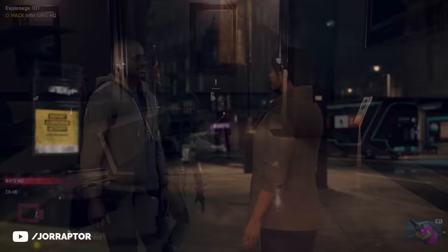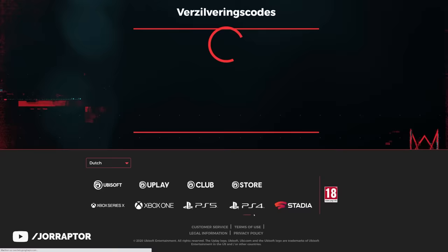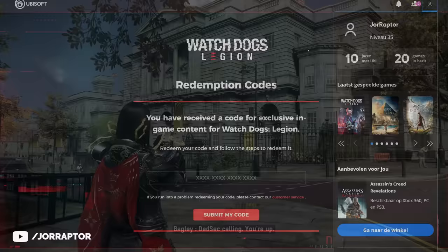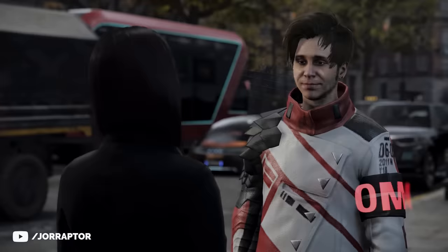There are also other ways to get powerful characters really early on. One is by entering a code on the Watch Dogs Legion redeem page — I'll leave the code in the video description along with a link to the redeem page. You have to be logged in with your Ubisoft Connect account, and if you were inside the game I'd recommend rebooting it and making sure you have room in your team.